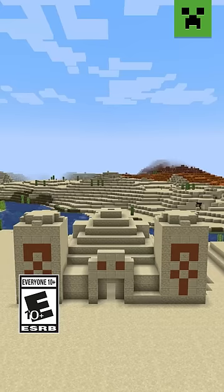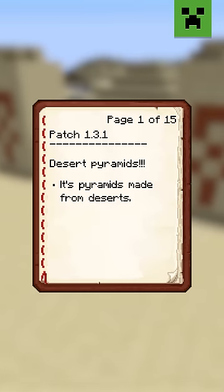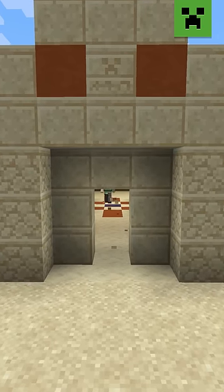The desert pyramids. These colossal sandcastles have baffled players for generations, or at least since patch 1.3.1. But now we can finally unearth all of the secrets of these toasted desert igloos, thanks to archaeology.